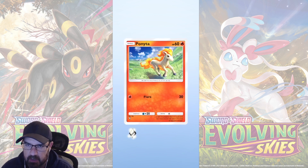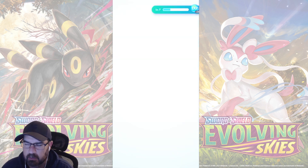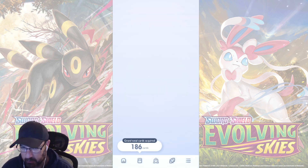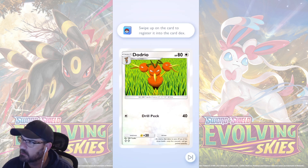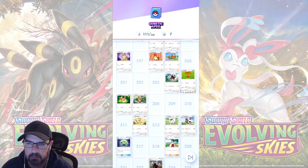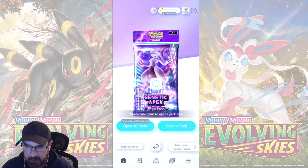It doesn't look like anything. Alright. Jinx. Ponta. Snow. Dragonair. Dodrio. Alright, I guess let's do some battles.